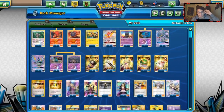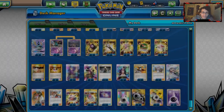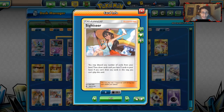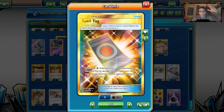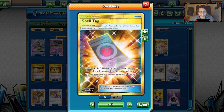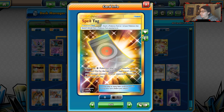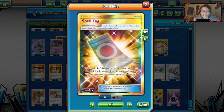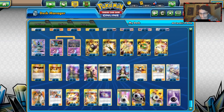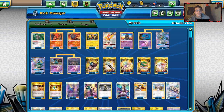Four Cynthias, three Guzmas — I bumped it up to three; I feel like three Guzmas has to be the way now. One Judge for disruption. Three Lillie's, two Kukui's — a nice card with Macargo; Kukui is good with Sigilyph for hitting 100 damage to two-shot stuff. One Sightseer, two Choice Bands, and two Spell Tags. Spell Tag is cool here — when a Psychic Pokemon is knocked out by damage from an opponent's attack, you put four damage counters on their Pokemon any way you like. A really cool combo with Sigilyph: if you're just a little short on the knockout with Mirror Counter, Spell Tag will knock it out. Four DCEs, one Unit Energy mainly for Kartana, and six basic Psychic Energy.